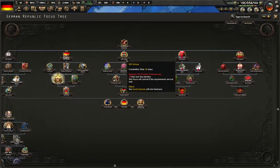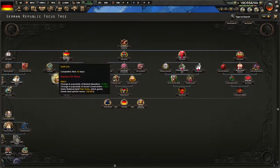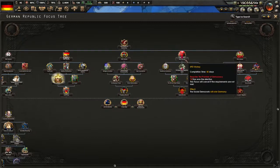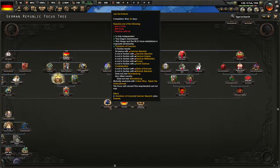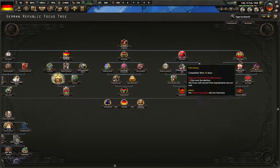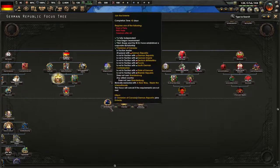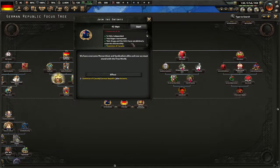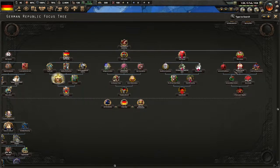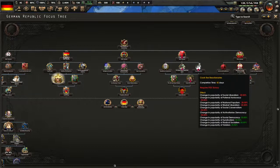I'm going to make Germany a democracy as the FDP or CDU, or possibly as the SPD. I wonder if I could join the Entente — being the PDS, that'd be interesting. Let me read it real quick. If I could join the Entente — I don't know — that'd be kind of cool, having the universal healthcare and all.